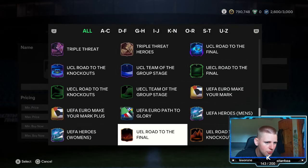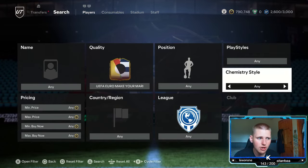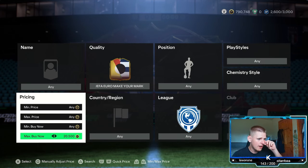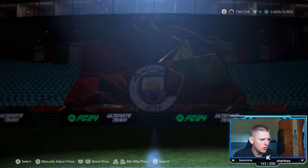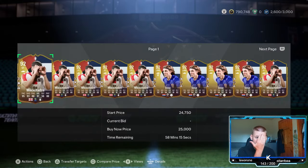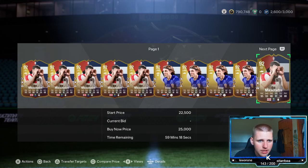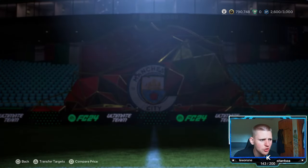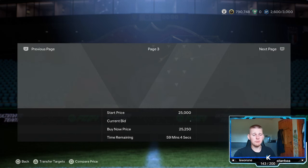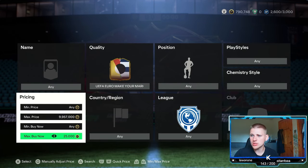The final method is another new promo card — the Euros Make Your Mark promo instead of the Copa America one. Set position, play style, chem style, nation, and league all to any. Find the buy now price for these — they're a little bit more. They're sitting at 25k and they are selling. You've got three players: Sosa, Sesko, and Bosanik.